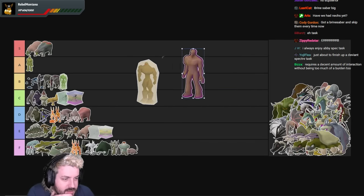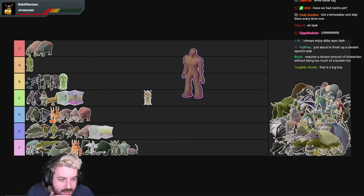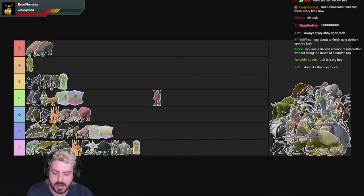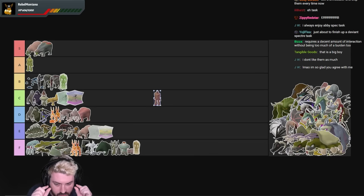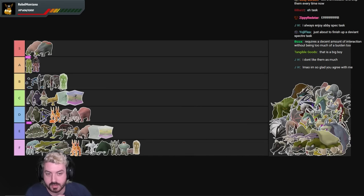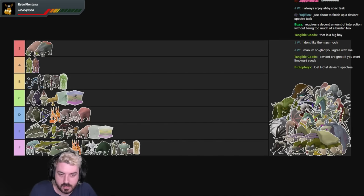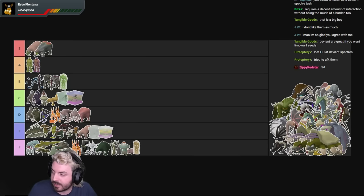Deviant Spectres are F tier. If you do Deviant Spectres you've got autism, or you're using Konar which means you fucked up somewhere. That's a skip on Konar. I don't care — never do Deviant Spectres. They are harder, you can't use a cannon, they have more health, they're worse, and their drop table is the same — it is absolutely not worth killing Deviant Spectres ever in your life. The superior is badass though — he's also A tier, just purple. If you try to AFK Deviant Spectres you'll get fucked pretty quickly.